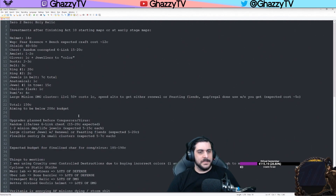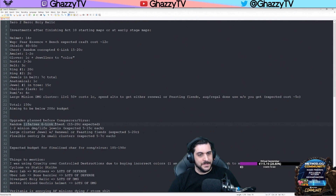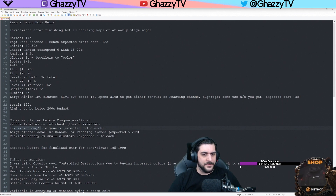The upgrades we were planning before we did Conquerors and Sirus was to get a random life-resistant six-linked chest piece, which was going to cost us about 15 to 20 chaos. I think I paid 15 chaos for the one I'm wearing. One or two minion damage with life jewels, 5 to 15 chaos — I think I paid 7 chaos for the one I was wearing.